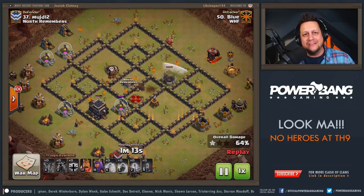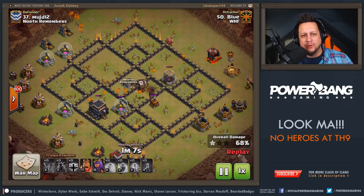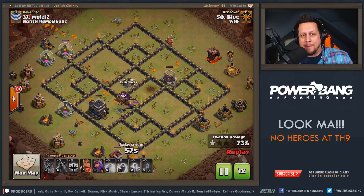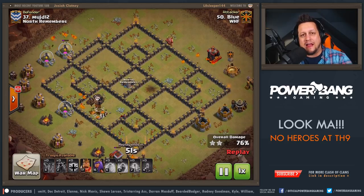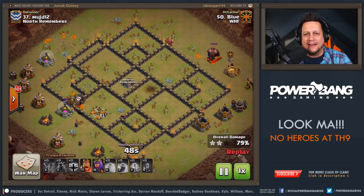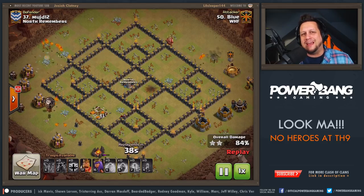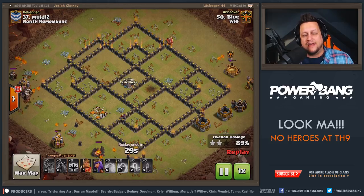For those of you who aren't familiar with this strategy — this is the Penta Laloon. Penta Laloon means five Lava Hounds, 20 Balloons in behind, and no CC Lure. You might be wondering about the CC Lure — you can drop a Poison Spell for that CC and it's more or less taken care of. The only exception is if they have a Dragon in the CC, which could pose some problems for your army, though I have seen Dragons taken out inside of one Poison. Pretty much any other Clan Castle composition, a Poison Spell handles it instead of a Haste.